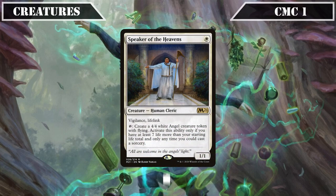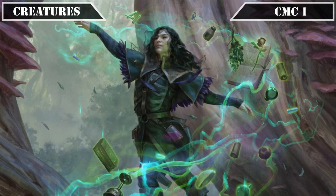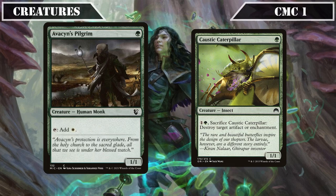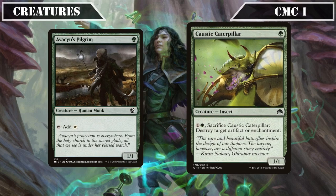Speaker of the Heavens joins us as our first life gain payoff, being a 1/1 with Vigilance and Lifelink that we can tap at sorcery speed to create a 4/4 Flying Angel token, which we can only activate if we have 7 more life than our starting life total. Its ability to create angels comes online quickly in this build, and its built-in Vigilance and Lifelink come in handy if we load it up with counters. We close out this lot with Avacyn's Pilgrim, a 1/1 we can tap for a white mana, and Caustic Caterpillar, a 1/1 that we can pay 1 and a green to destroy target artifact or enchantment.